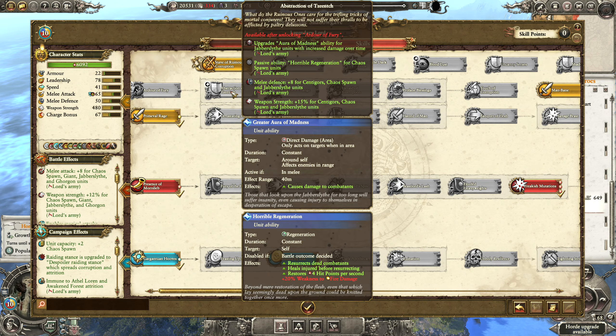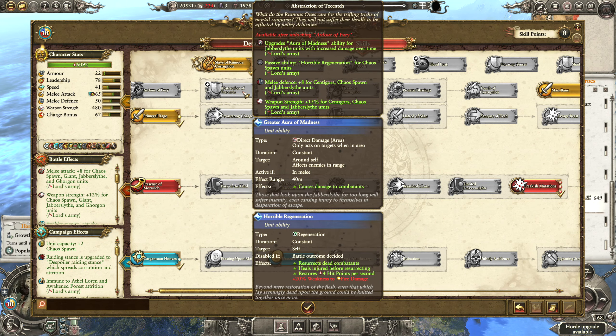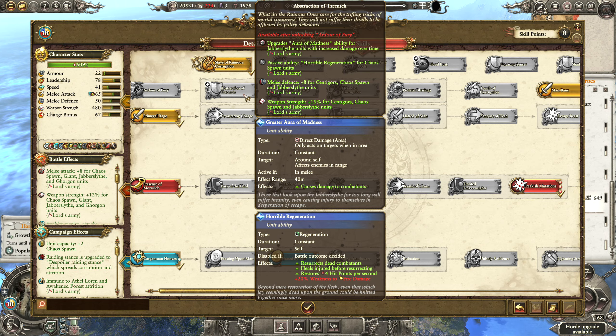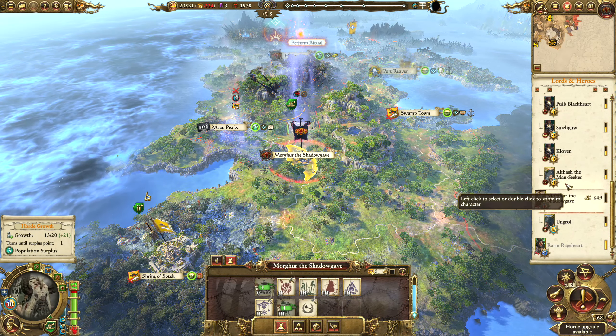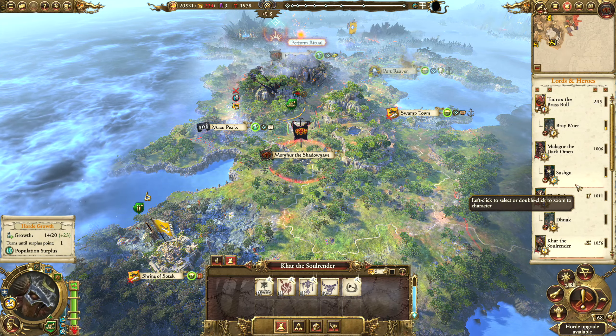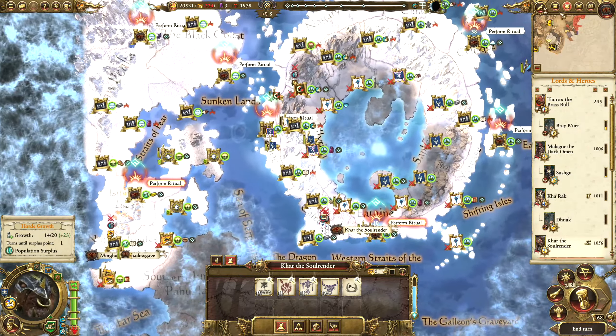Can't wait to get the Ardour of Fury, and then we can get the Abstraction of Tzeentch which gives the Aura of Madness ability to the Jabberslythe. Very, very nice. And regeneration for Chaos Spawn - improved regeneration, very nice indeed. I don't think we really want to do anything else, let's just move on to the next turn. And I guess we're going to have to defend Tor Anroc. I'm almost tempted to put some money into the buildings there, but we'll see. Let's end the turn.